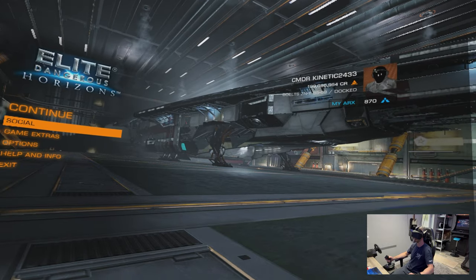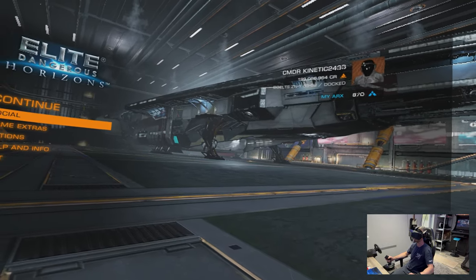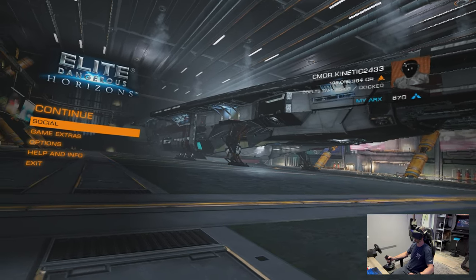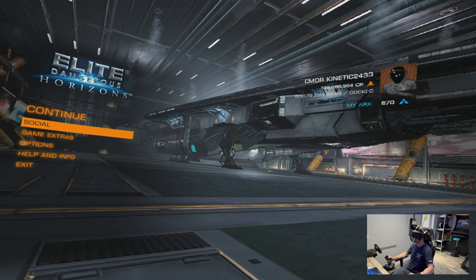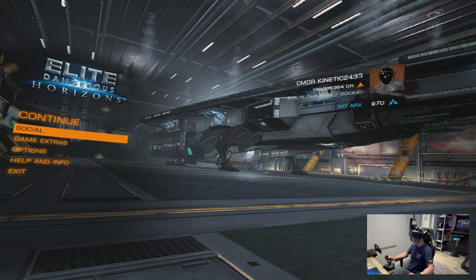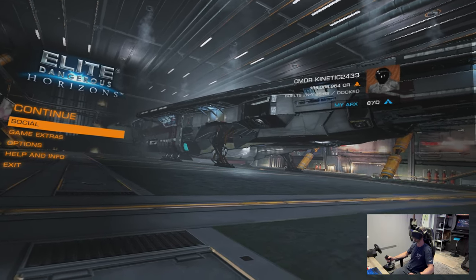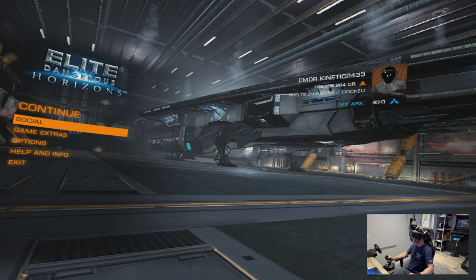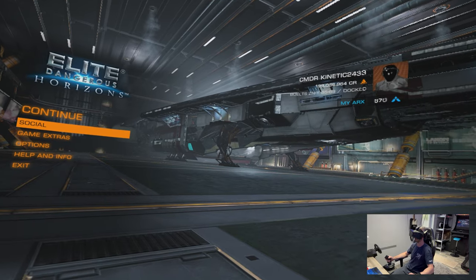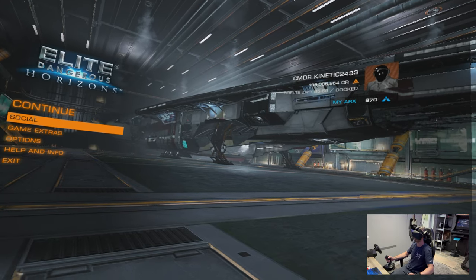I'm still not completely sure of exactly what types of things it will work with — if it's a blanket dynamic foveated rendering for everything if you're using the Pimax XR or not. You do need to update the Pimax XR to the latest version in order to enable it, and then there's a checkbox inside which I was struggling with — I didn't actually notice that there was a checkbox there. So there are multiple settings you need to change in Pimax Play, in the device settings, and also in Pimax XR.